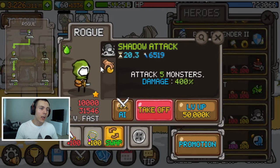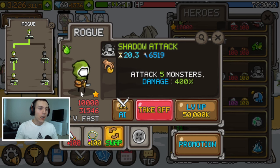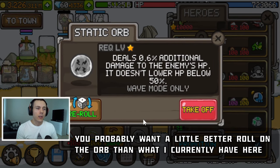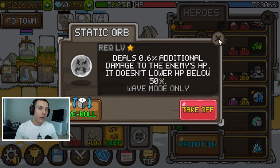The fourth hero is the Rose, who is a bit different from the previous three because his level can go higher than 21. Eventually you'll want to level him up to 10,000, because for every unit you level to 10,000 you get one extra skill point for your skill tree. Stop at 10,000 — when he reaches that level, equip him with the Static Orb, which causes him to deal percentage-based damage to monster HP, allowing him to scale with wave difficulty without leveling further.